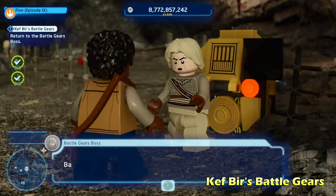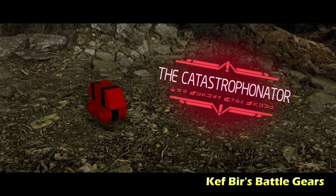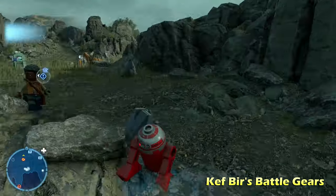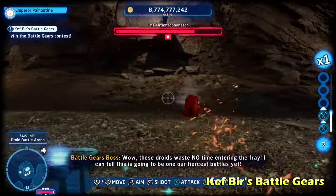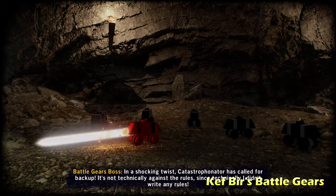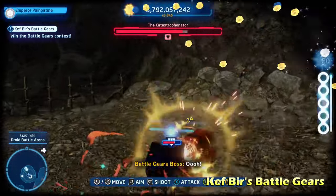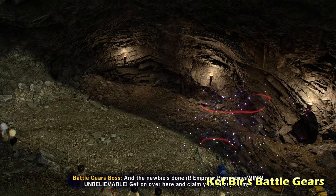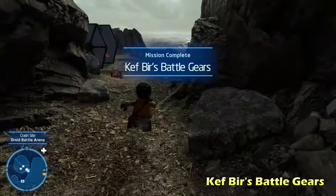The game doesn't automatically teleport you back, so you'll have to manually go back to the crash site area and talk to the character. That's going to allow you to build your very own little battle bot — which is where the name Kef Burr's Battle Gears comes from. You'll switch to a protocol droid character to take control of your little mouse droid and have a boss fight with the Catastrophinator. There's going to be backup, a whole bunch of mouse droids to destroy, a long range aiming attack, and a regular close range attack with X on Xbox or square on PlayStation. Once you take down all the health of the red mouse droid, talk to the mission giver to complete Kef Burr's Battle Gears.